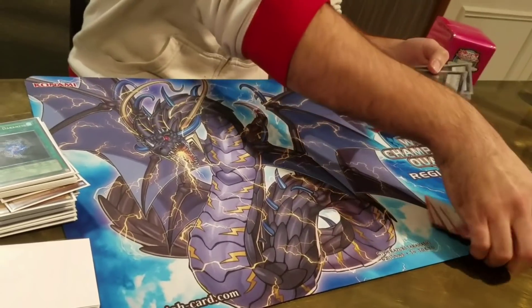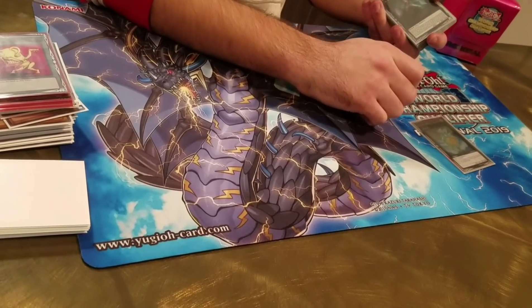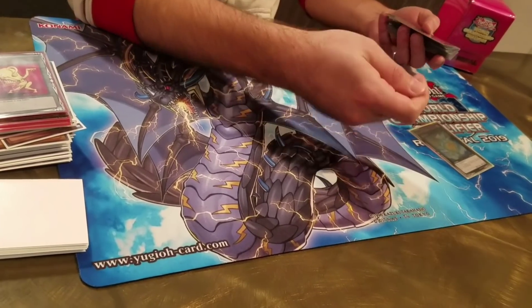For the extra deck we play Xyz monsters. A lot of the time at the beginning of your combo you can banish Toon Cannon Soldier off the Lure and then get it back later. It's really nice and gets the clog out of your hand.